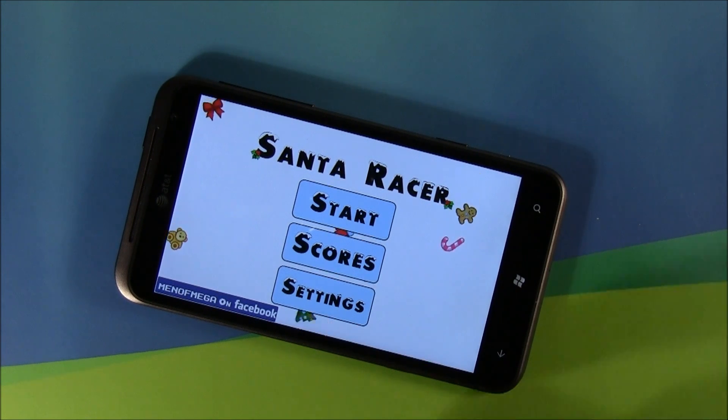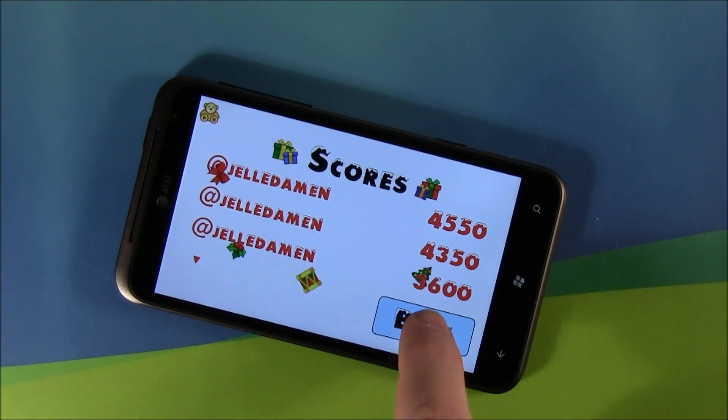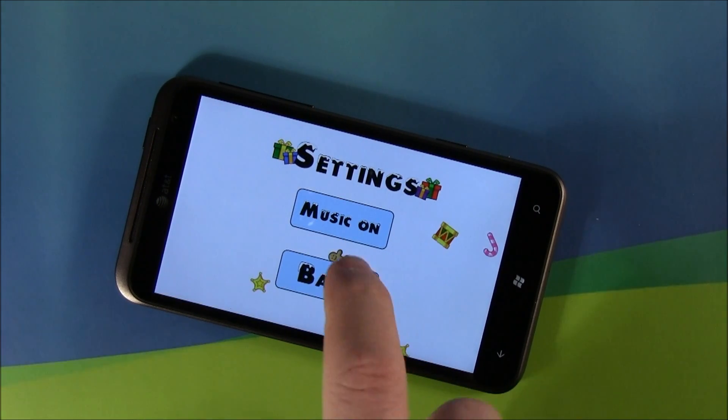The main menu is laid out simply. You've got an option to play the game, your online leaderboard, and then one setting: music on or off.